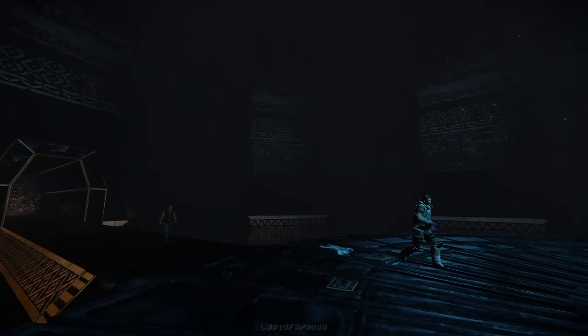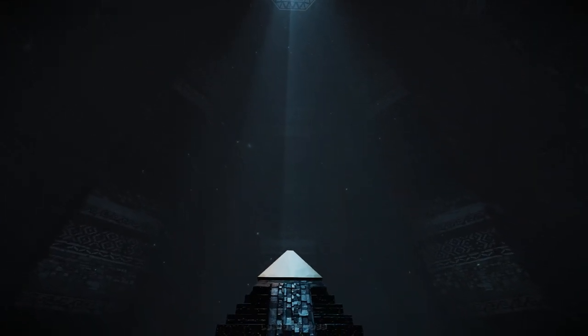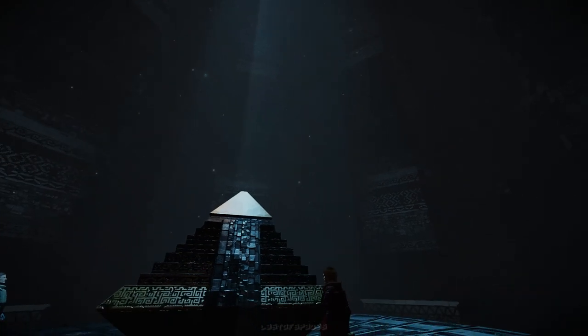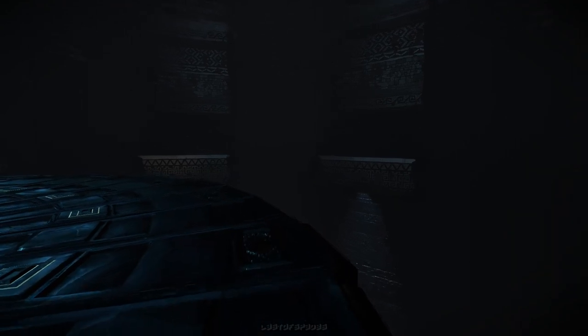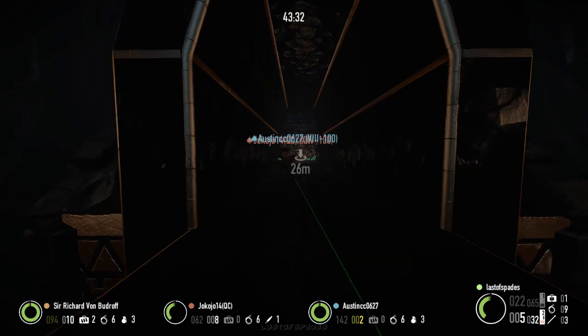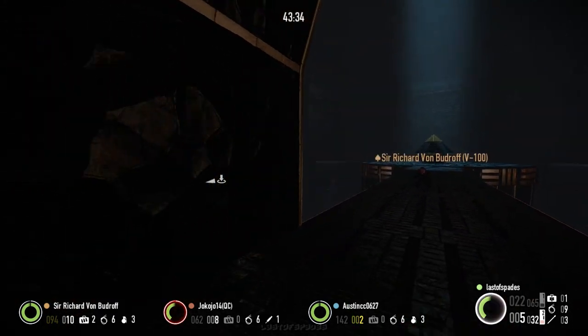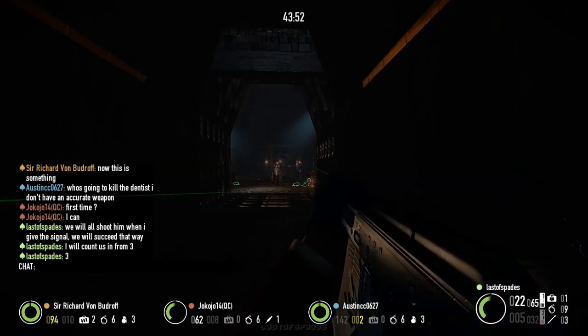Once you've unlocked the vault, enter the chamber and take your time to admire the architecture. Give yourselves a pat on the back, but prepare for the next stage. The dentist will call your heister's names individually, then inform you he's with Bain and Locke, and suggest you open the door. Your crew should proceed to the waypoint, but once the door has finished opening, do not move further.